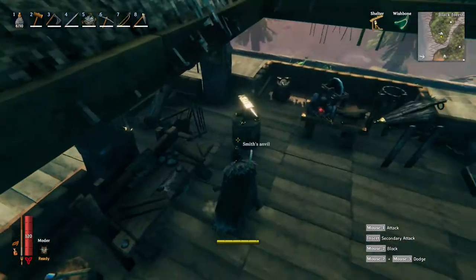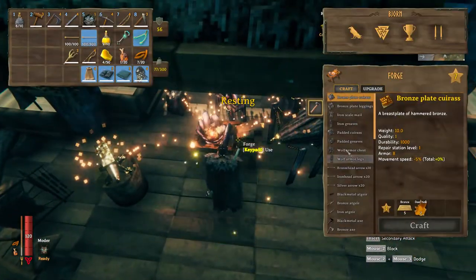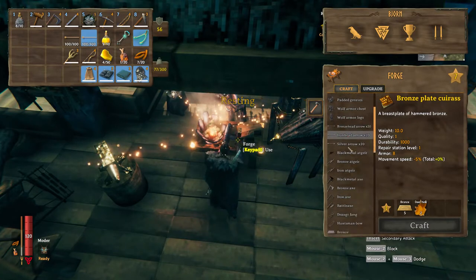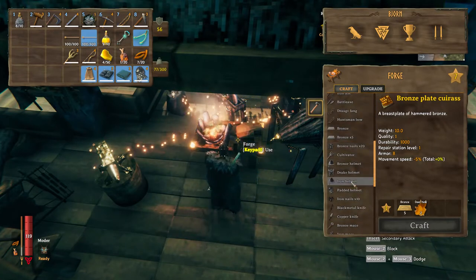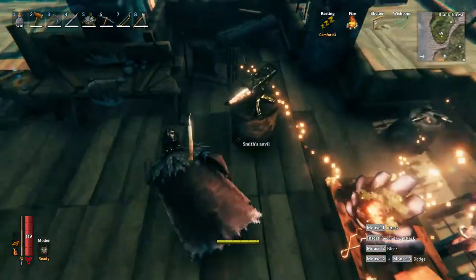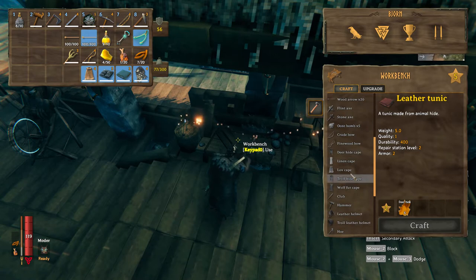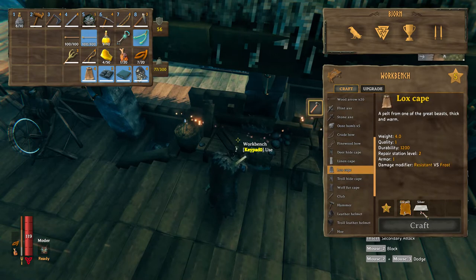We are going to need some ingredients to start. It includes a few things from maybe this crafting bench. So what we need are basically just a couple of things: two silver and some Lox pelts.